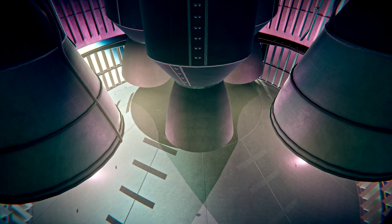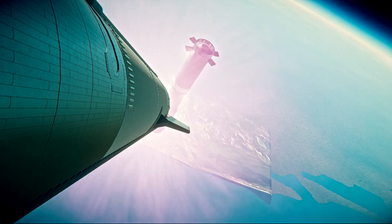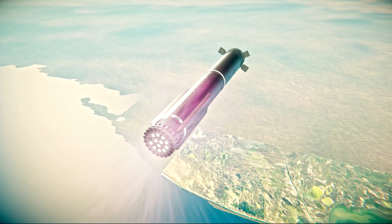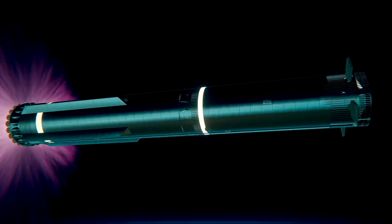Ship ignition. Boost-back burn start, stage separation. Stage separation confirmed — we've got six engines running on Ship. Booster is doing its boost-back burn, continuing now towards its splashdown site in the Gulf. We have seen all six engines lit up on Ship.